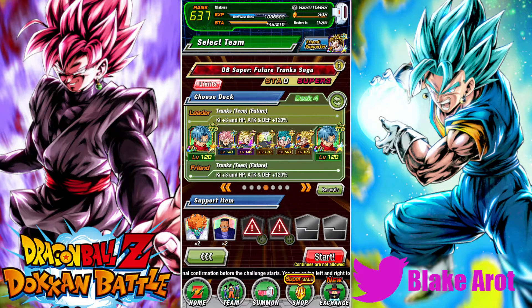Alright guys, so today we are going through the new stage of the Infinite Dragon Ball History event that just came out on Global. I'm using a team that actually does complete both of the missions at the same time. The missions require three Potara units and three Time Traveler or Future Saga units, and I'm completing both of those missions right now.